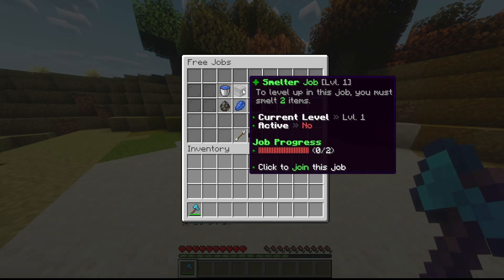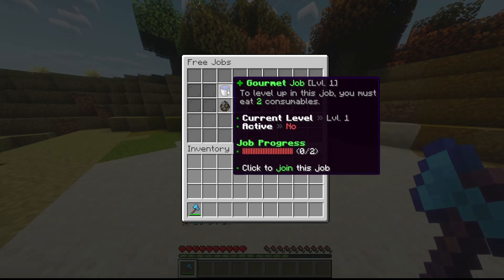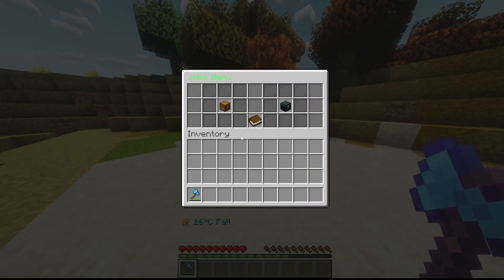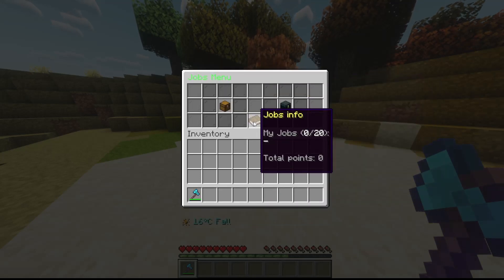You keep the progress that you do, and you're able to join the jobs and do the jobs for rewards. You can also set up the limits.